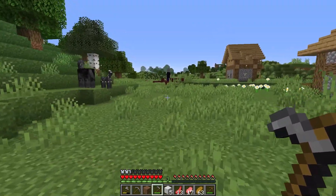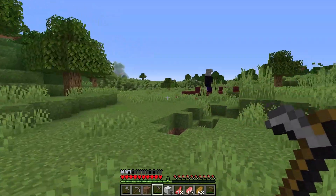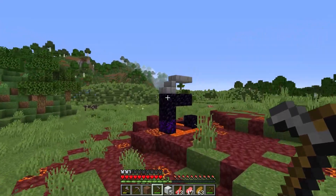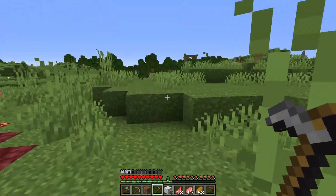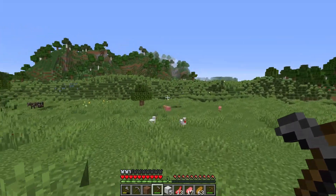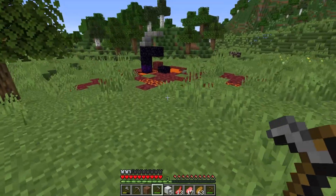Dude, this is a perfect seed — village, jungle, nice open plains over here, some rolling hills in the background. We might have to build over here too. This whole like valley — this is like a huge valley. That is some really good terrain over there.